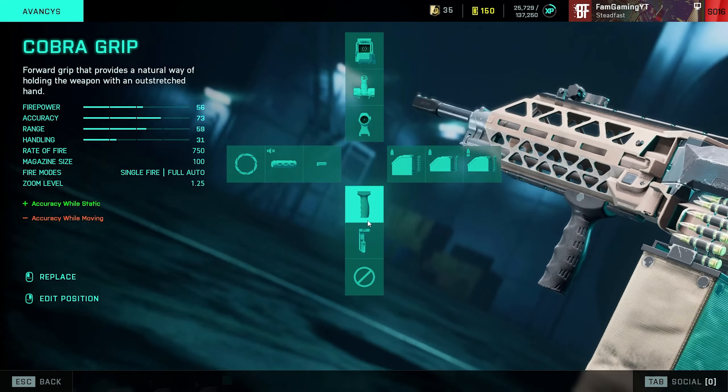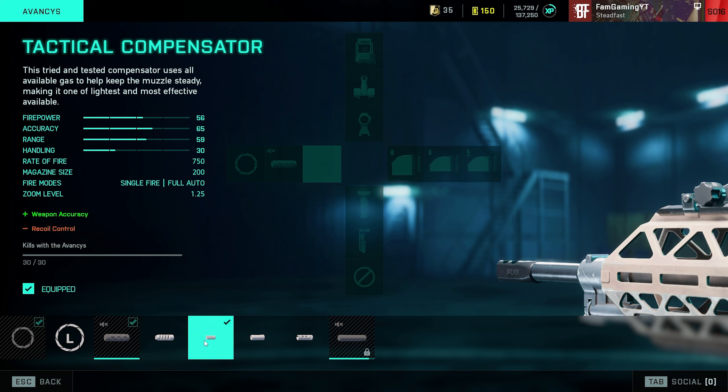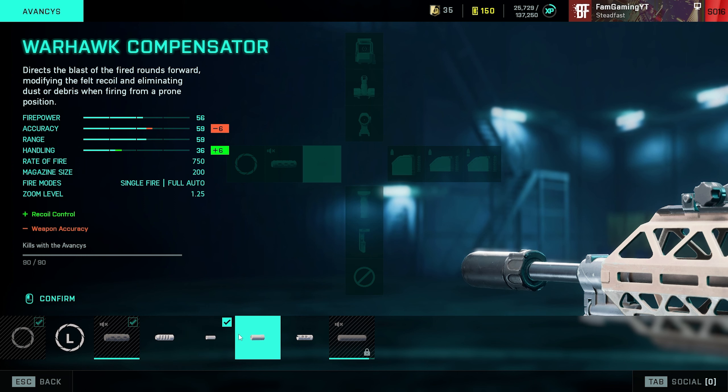Moving on to the more important attachments — for barrels, I would recommend the Tactical Compensator because it increases your weapon accuracy. It does reduce recoil control, but the recoil of this weapon really isn't that hard to manage. It's quite easy to control, nothing compared to the PKP or the M16A3. Avances comes with pretty normal recoil, so I went with the Tactical Compensator. If you're struggling with recoil, the Warhawk Compensator will increase recoil control but reduce weapon accuracy — I wouldn't recommend it, but it's a nice option if you really need it.